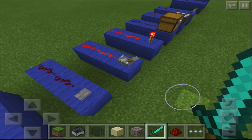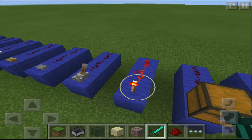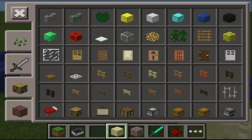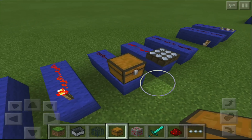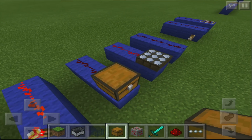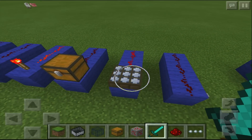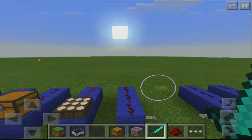The same applies to the stone button. We also have a lever, which you can turn on and off. There's a redstone torch, which will always power unless you turn it off — we'll cover that later. Then there's a trap chest: if you look in your inventory there is a regular chest and a trap chest. If you open a trap chest in survival it sends a pulse, which you could use to make a TNT trap when someone opens it.